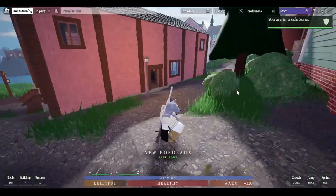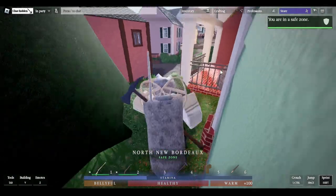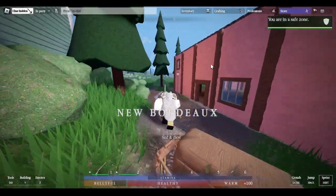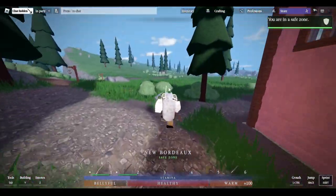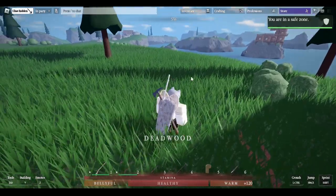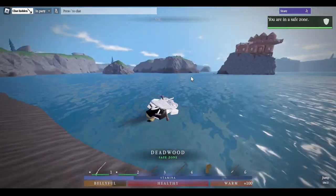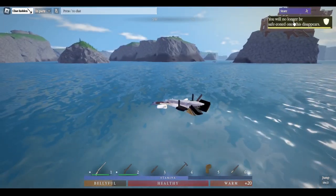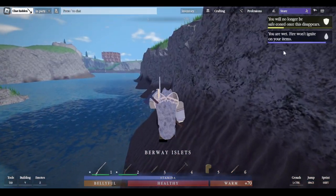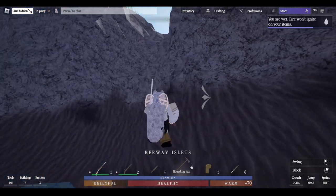If you are shot, stabbed, or slashed, you will bleed — you can see health dropping a little every few seconds. You can stop bleeding with bandages. Now for combat: a green indicator means you're in a safe zone and nobody can hurt you there. If you leave the safe zone — like swimming off this island — note that the Buvial archipelago overall is safe except the mines on this island, which are not safe. Once you leave, you'll get a notification that you are no longer in a safe zone.